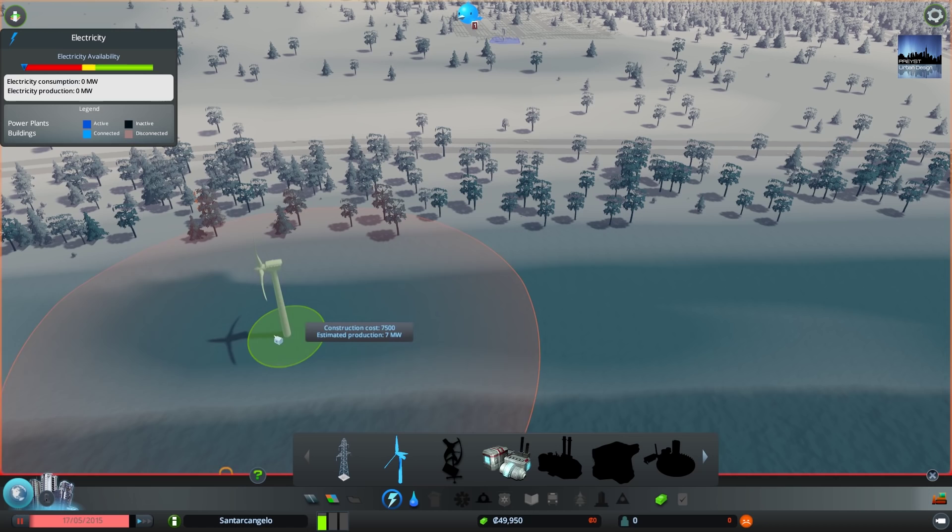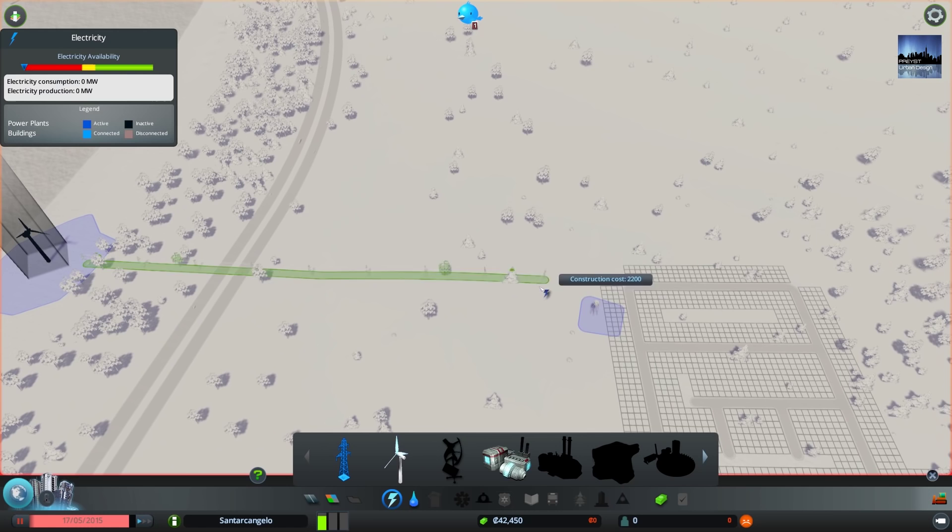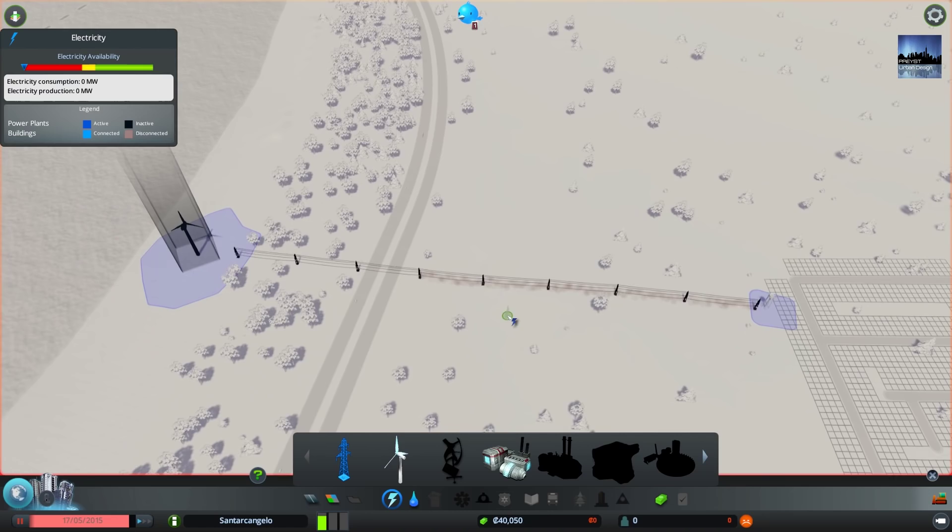Well, I guess then we'll have to just place it as close as we can. We'll just place it right there, and now we'll just drag this along all the way to our water. So our electricity and water is connected.